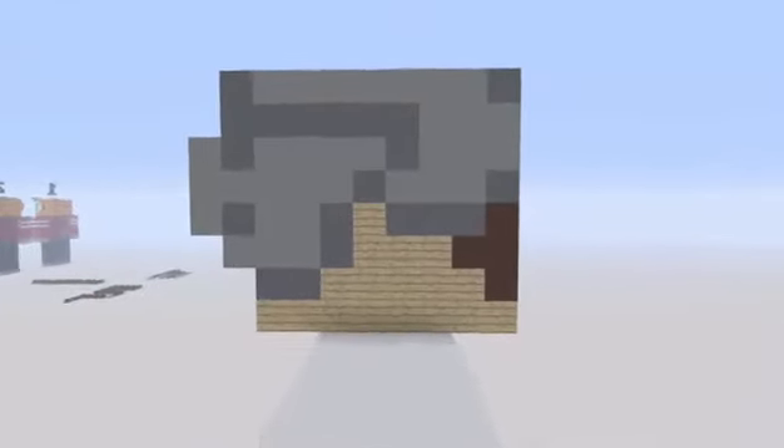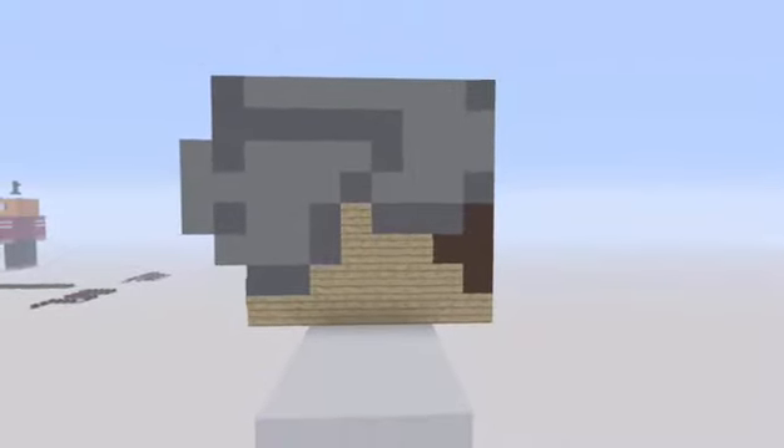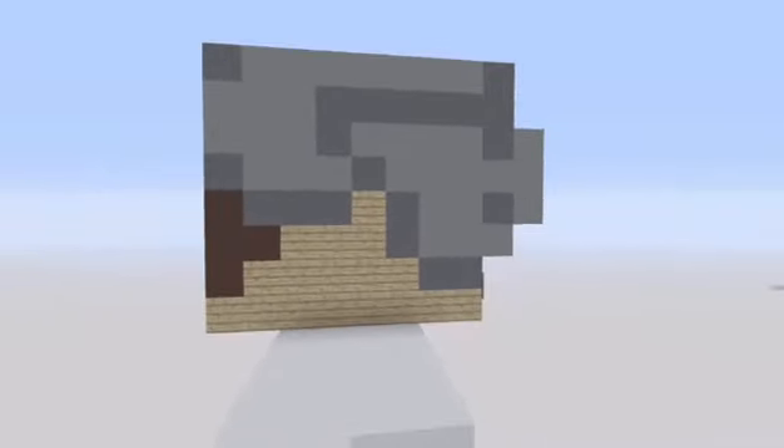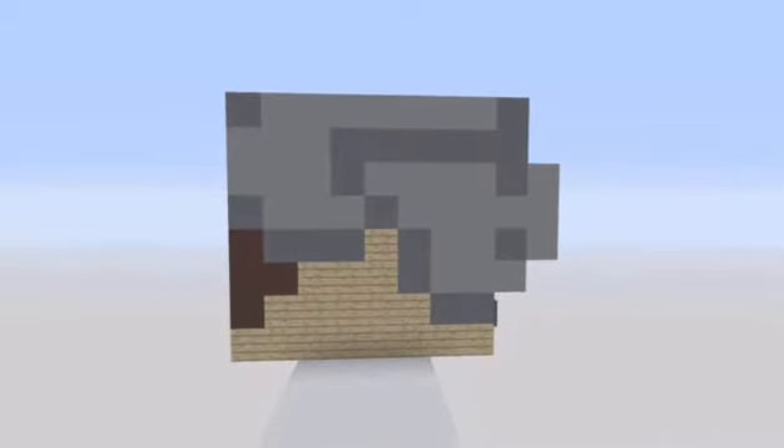And the side of his head — he sort of has a Steve head. The side of his head is the same colors again, but we get black terracotta there, and gray concrete, and cyan terracotta, and again oak wood planks. It's the exact same thing on this side — it should be at least. If not, just copy it like this. I'm pretty sure it is the exact same side.